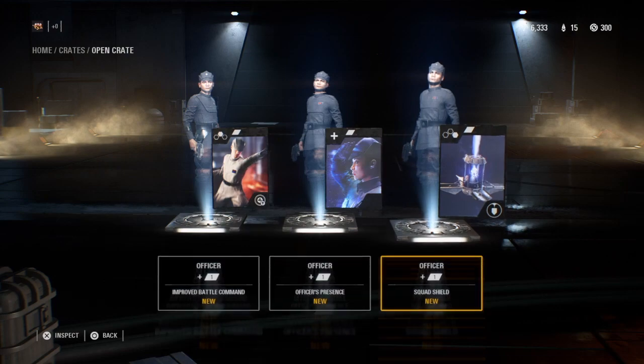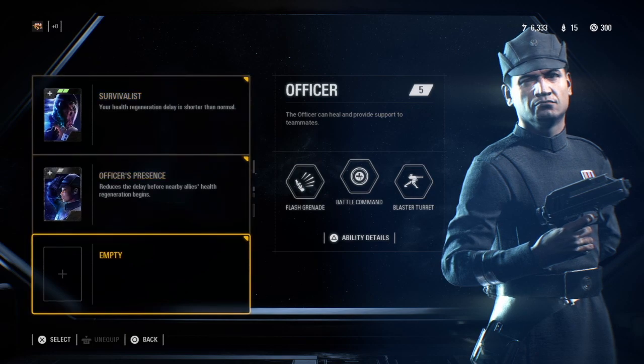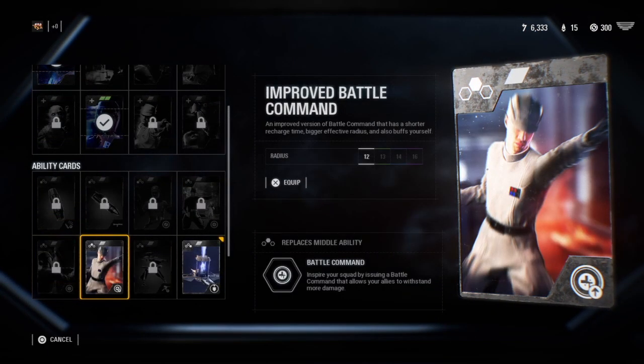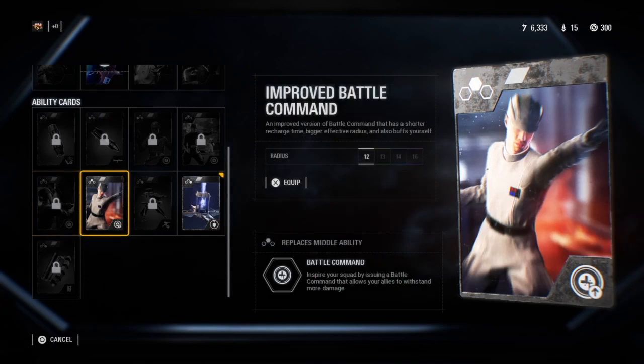What is this? A squad shield. Should I put in a squad shield? What I have now is flash grenade, battle command, blaster turrets. I accidentally put in the wrong one, but okay.